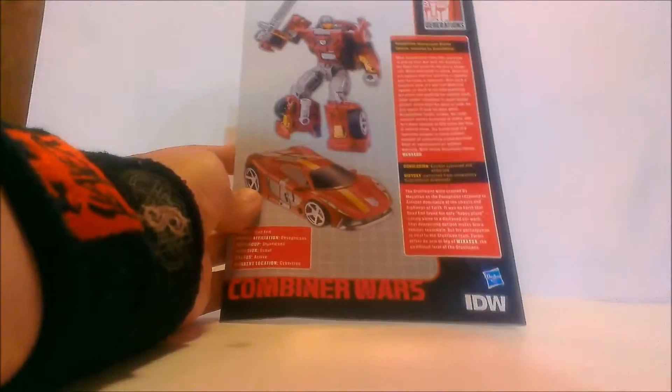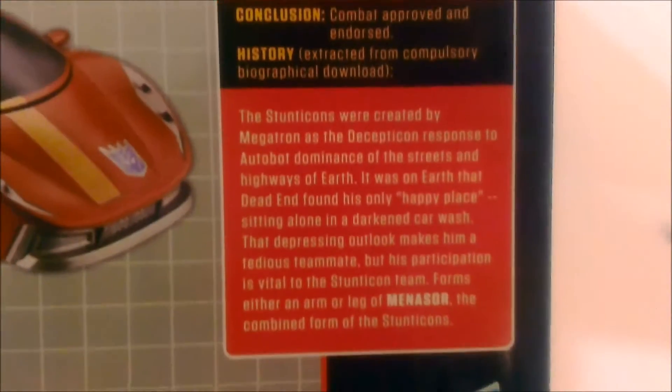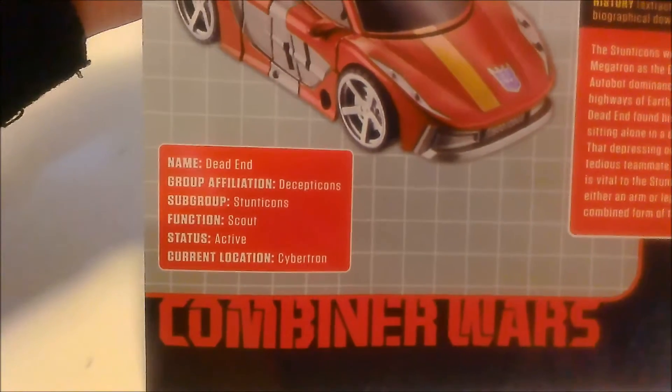He does come with this comic, which has an extended bio — you guys can pause and read it. There's his robot mode and his car mode with little stats, which is pretty cool. All the new Combiner Wars figures come with a comic, not a trading card anymore, which is kind of disappointing. Then there are his fold-out instructions, which are cool, though I'd prefer the original-style instructions since I display them in a binder, but win some you lose some.